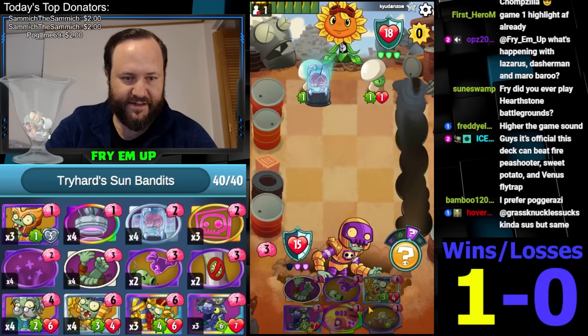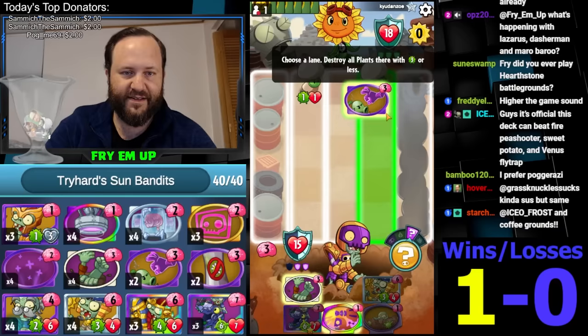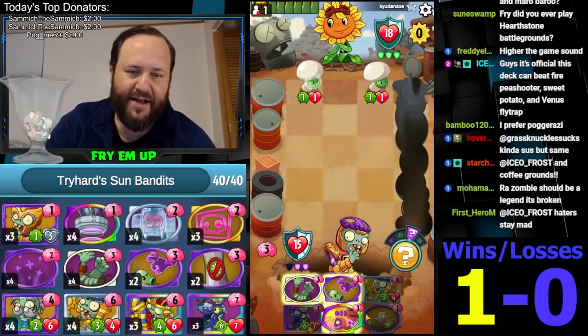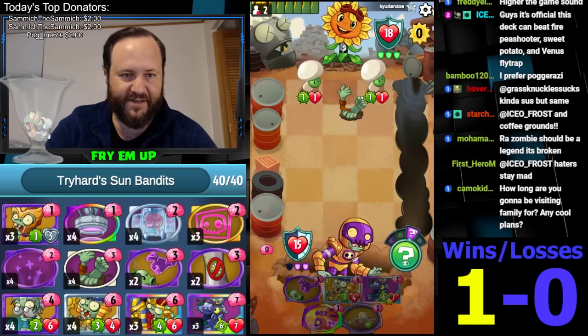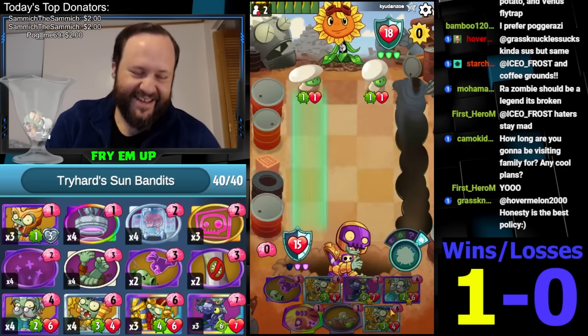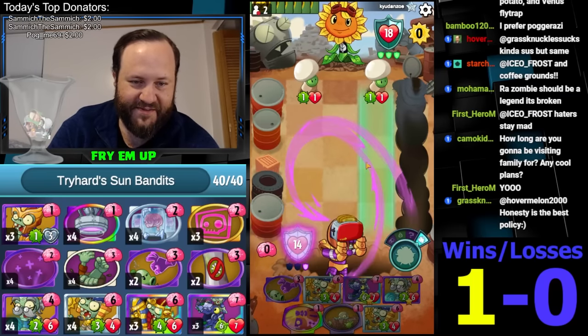I'm going to go for this. Should I just get rid of one of these? I could draw cards too. Actually, he can't Pine Clone anyway because I'm going to definitely play Ra Zombie here. Screw it - I'm drawing cards. I don't need to control anything. This is how it goes - we get free superpowers.